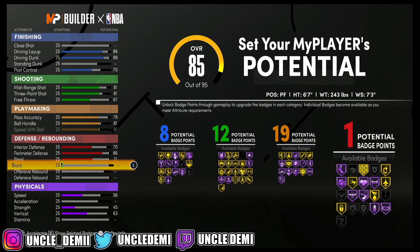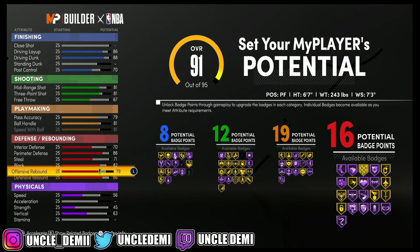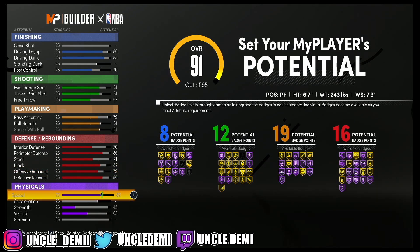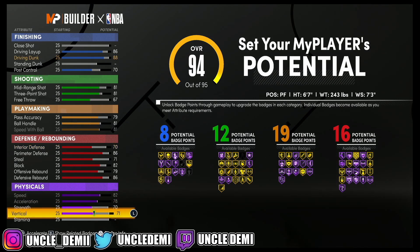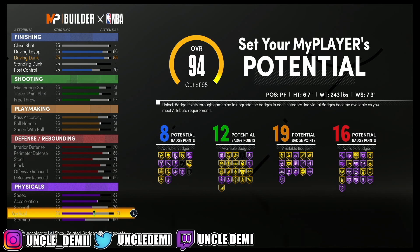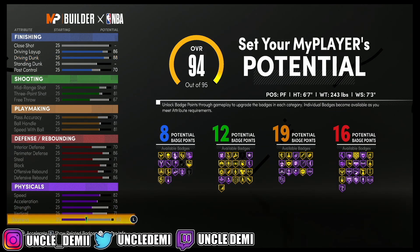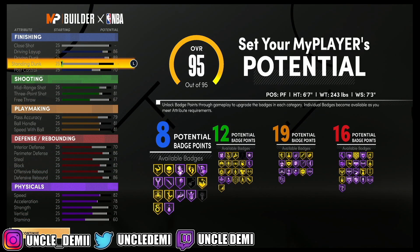Block we're going 82, defensive rebound 86, and offensive rebound 79. We're going to max out speed and acceleration, strength to 70, vert to 71, and stamina to 62. We only need 60 stamina — you don't need anything higher than that. We can push that attribute to 89 there.